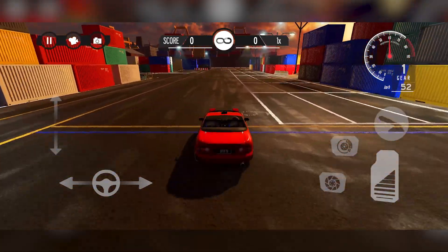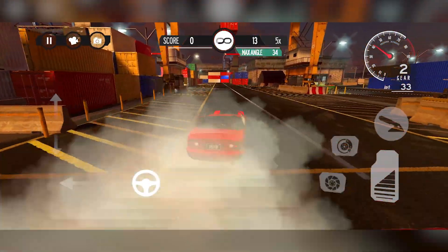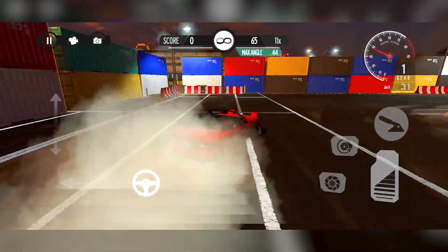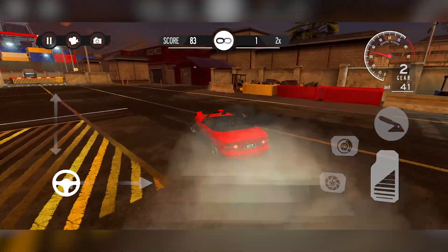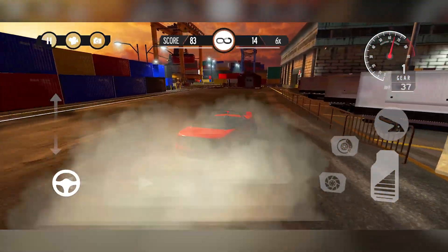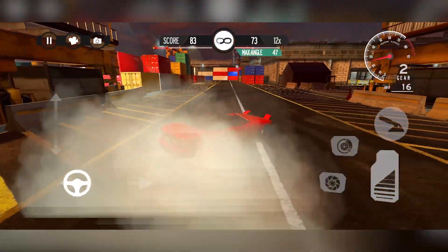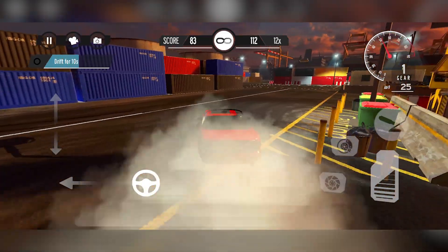In Free Roam we don't have a predetermined course — there are no purple circles or checkpoints to drive through. Instead we can just go around the map as we wish, so maybe this is a good place for me to practice drifting. At the top we have different types of scores: on the left is the score system — the points you've got — and on the right is your multiplier. I've got 36, 37, 40, 50 now with an 11 times multiplier.